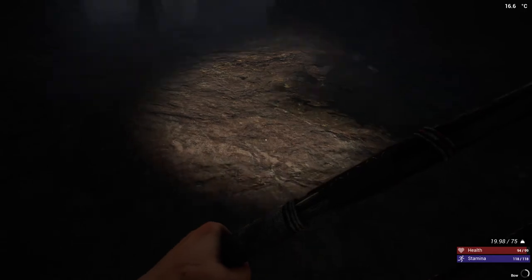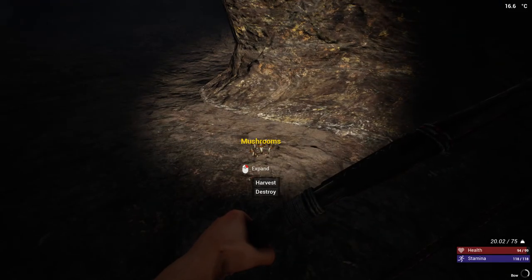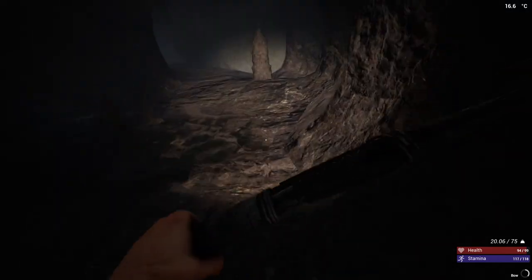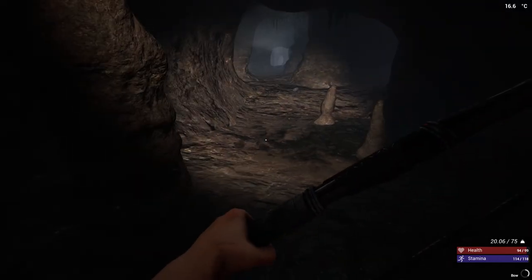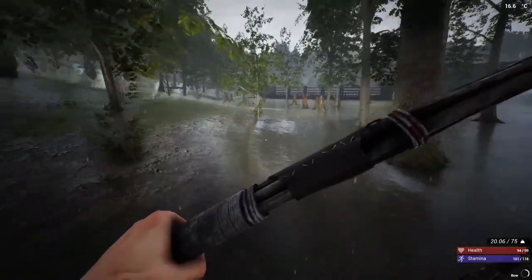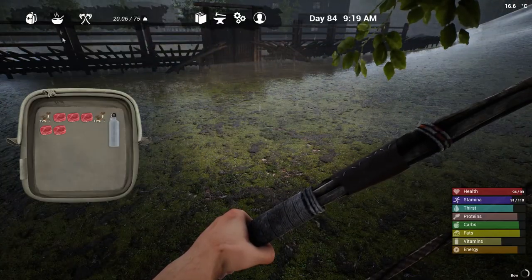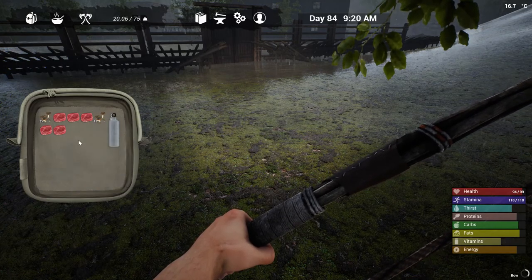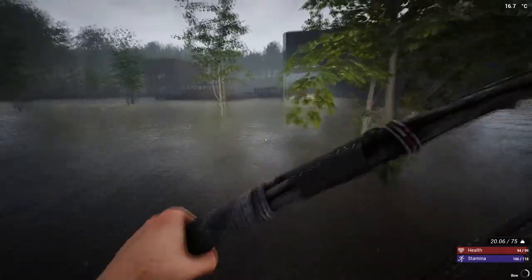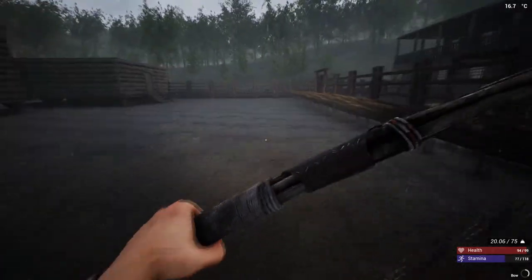We'll grab this one and then I think it's time to head out. We'll just grab them as we're going — there's just so many. Make sure we don't have any scorpions following us. No, I think we're good. Okay, let's get out of here. So what did we get? We got five meat and a lot of mushrooms. Let's go put that stuff away and then we'll go deal with the extractors.